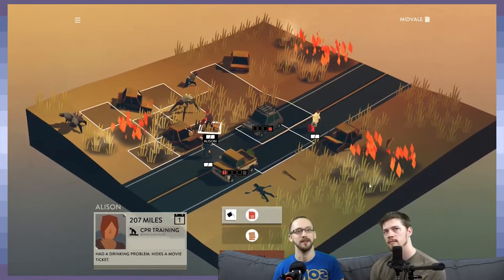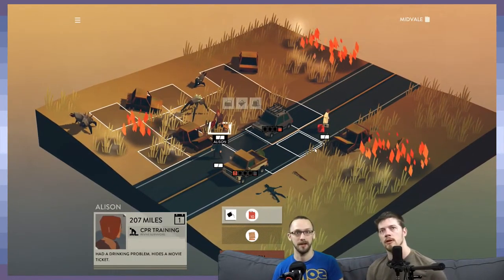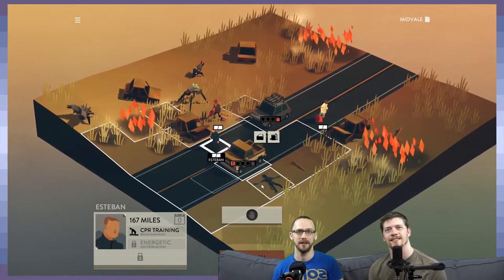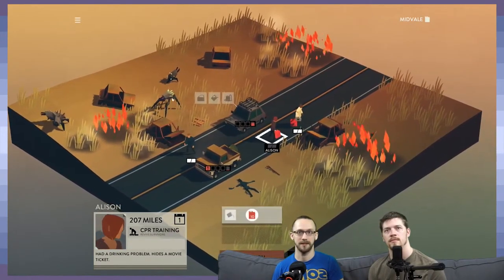Fire's creeping — you can see this area is smoking, which means the fire is going to spread to these tiles next turn. It can be a little explosive — it will actually burn down cars. So I need you probably as far away as possible because these guys are going to move too.